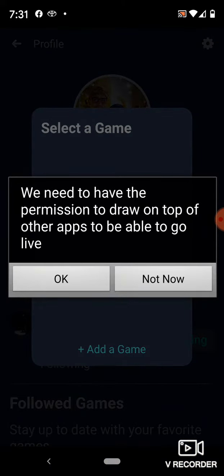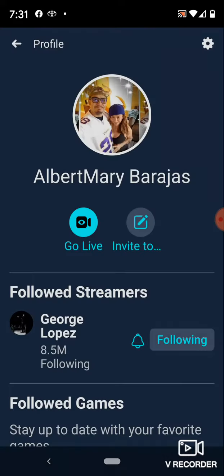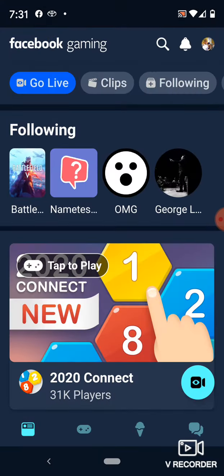You would need to have permission to draw over other apps. We won't do that now because I just downloaded the app. All you have to do is accept all the permissions and you will be able to go live.